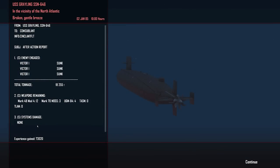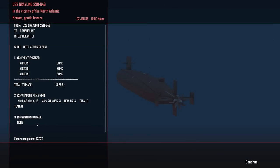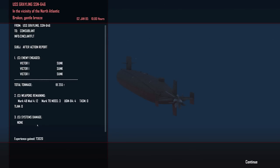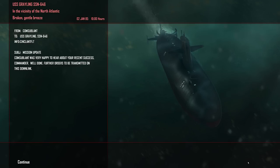After action report: USS Grayling, three enemies engaged and three sunk — three Victor Ones for 18,255 tons. We still have 12 Mark 48 torpedoes remaining. 73,020 experience gained, so we're ticking along quite nicely. That was our mission objective — excellent. The wolf pack has been destroyed. Let's see what they give us next.